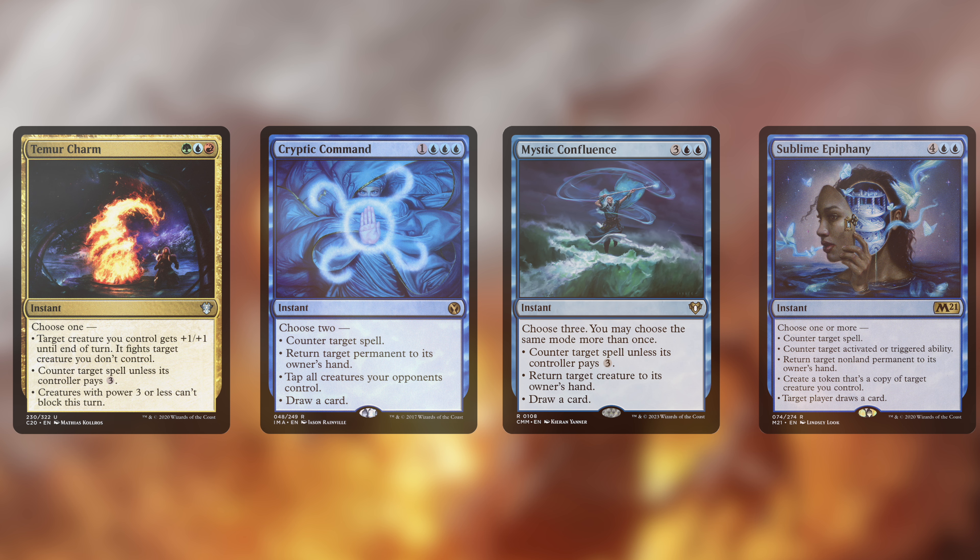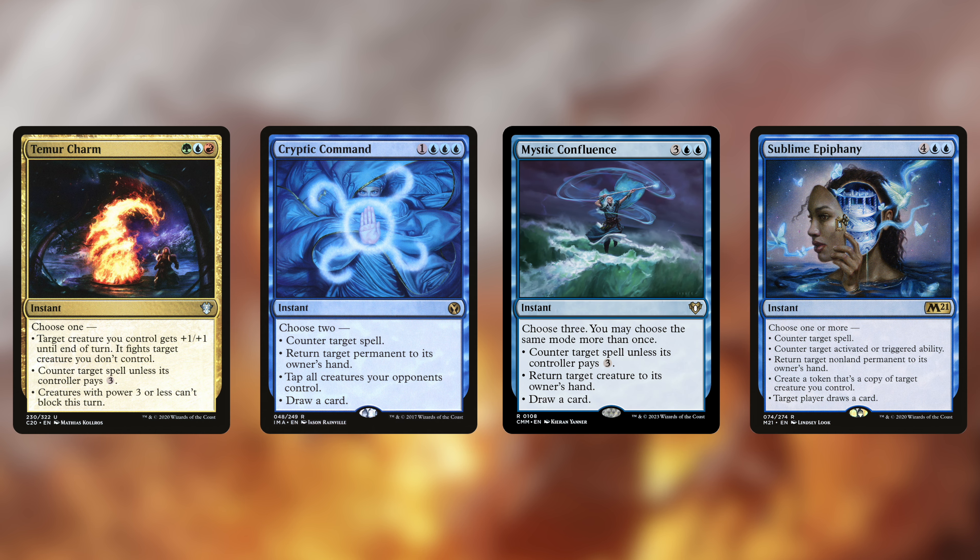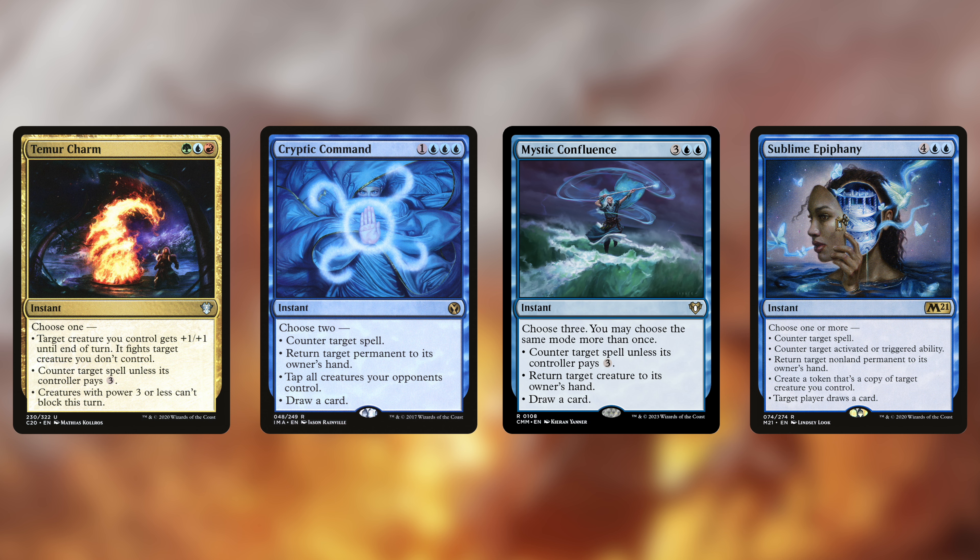It is noteworthy that we have a Power Matters card in here as well, but we'll go over that later. Temur Charm allows us to fight a creature out of the way, counter a spell, or keep weenies from blocking, which is useful for our overrun effects later in the game. Cryptic Command can tap an army down, cantrip on a counter, or bounce an expensive permanent wasting an opponent's turn recasting it. Mystic Confluence I often use to just draw three cards when I don't need the counter, but it can bounce a creature as well — three modes maximizes the triggers on Riku. The same is true of Sublime Epiphany; we can activate every mode if we want to: draw, two counter effects, bounce, and make a token copy of a relevant creature we have in play.